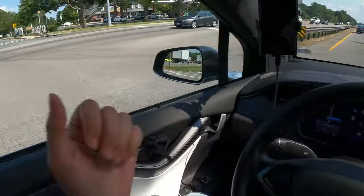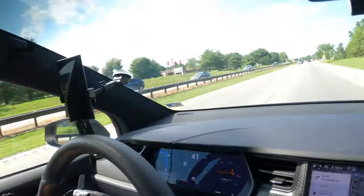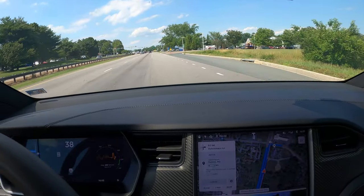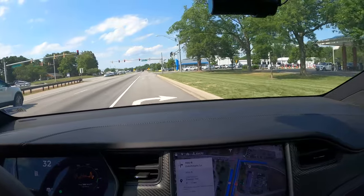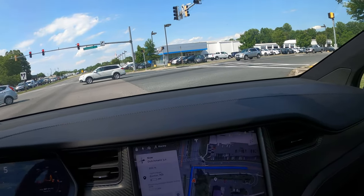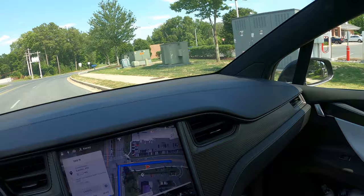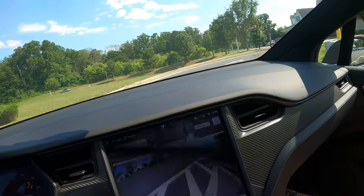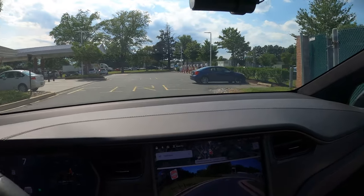The Easton supercharger is right there. U-turn coming up — U-turn accomplished. The Easton supercharger is a version three supercharger. It looks like it's hosted by Royal Farms, just like the one we reviewed when we did the Ocean City supercharger. It appears to be an eight-stall setup — I see two boxes. We're at 18% charge though, so we're actually not going to charge just yet. We're going to look for lunch and then come back at around 5% charge.